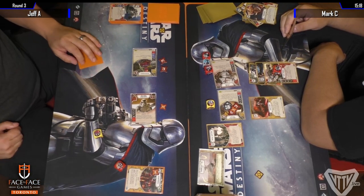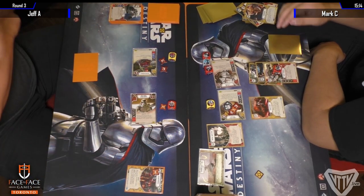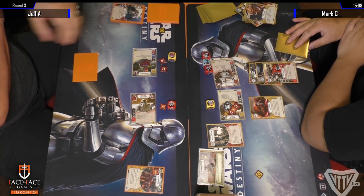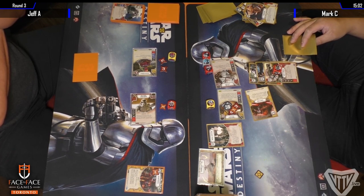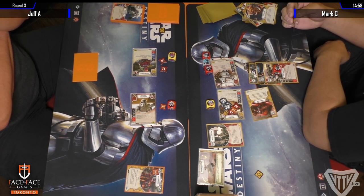Guavian is sitting on three health left — well, paid off now. Four damage — that'll be enough to kill off Unkar eventually, between that and the Backup Muscle. If Mark doesn't have any control here, of course you can put one more shield on Unkar. Going to Aaron — it's not quite enough to finish Unkar off within this turn.